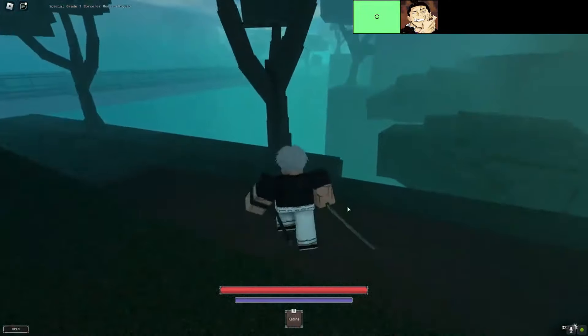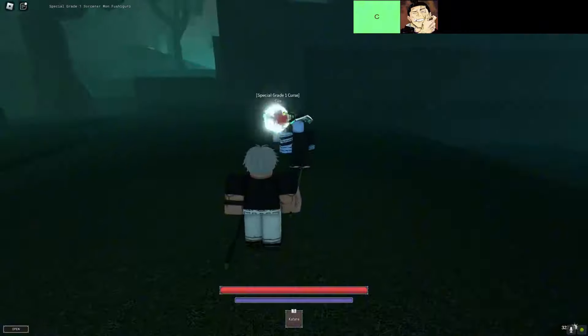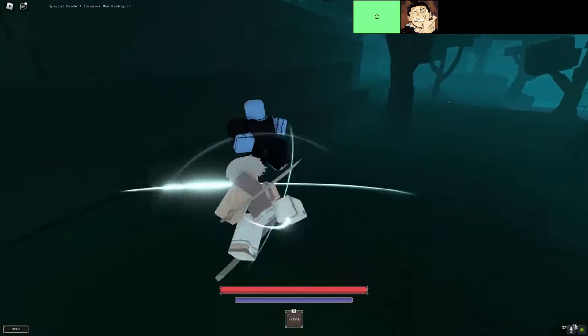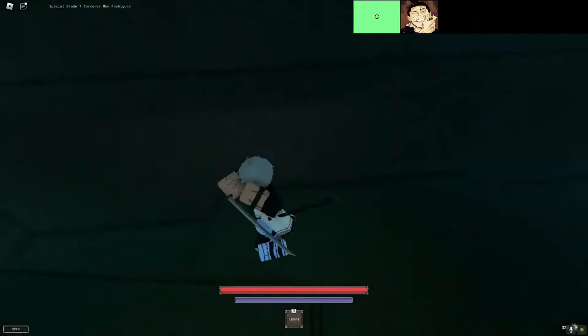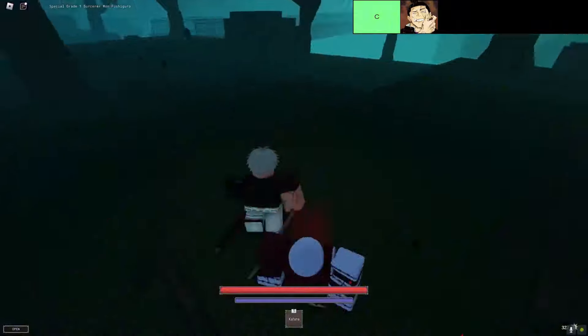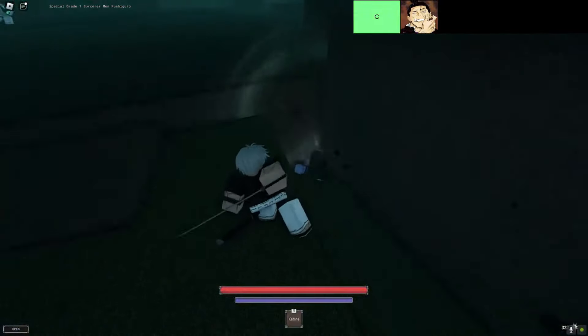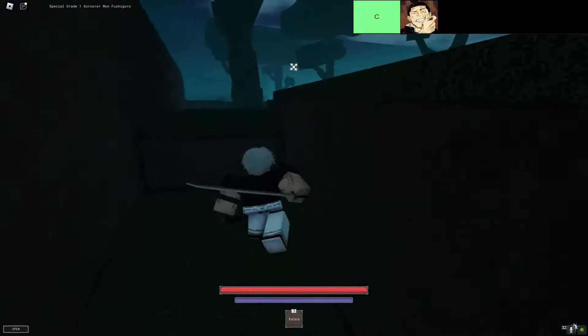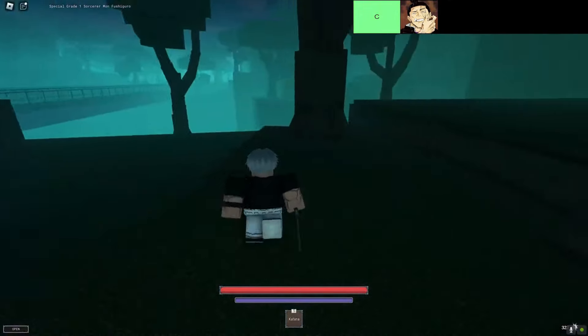The cursed techniques in this tier are, in order from top left to bottom right, Boogie Woogie. Let's talk about the C-tier cursed techniques in Sorcery on Roblox. These aren't the most exciting — if you're stuck with them, you're going to want to equip a weapon for a little extra kick, because relying on these alone is going to leave you pretty underpowered.